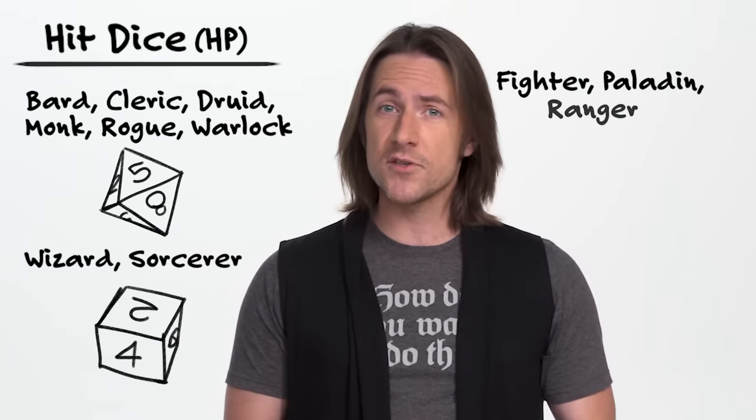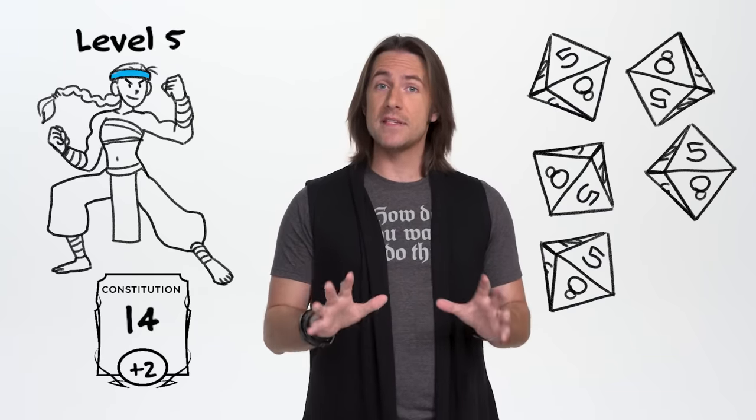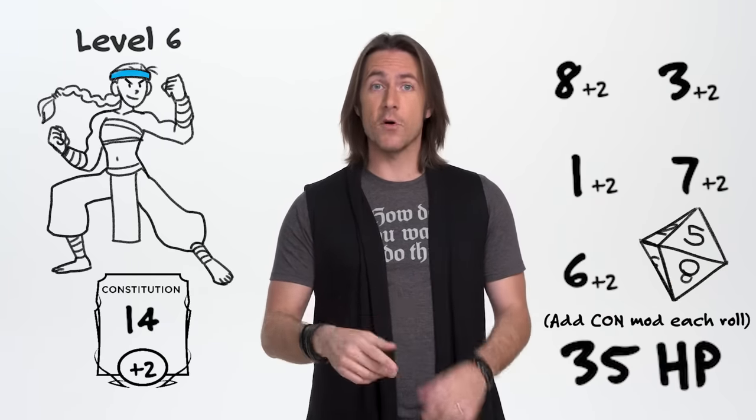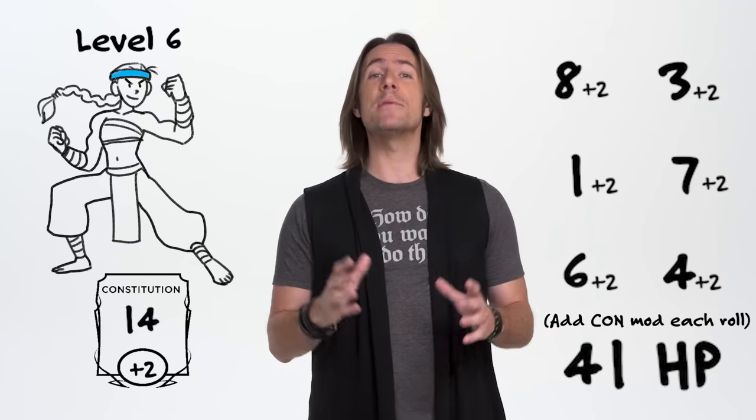Aside from the ability score improvements, there are a handful of other aspects of leveling up that are universal across each class and level. Every time you ding, your hit dice will increase by one. Hit dice are what determine your hit points, or HP. Most classes get a d8, but wizards and sorcerers get a d6, fighters, paladins, and rangers get a d10, and barbarians are the lone wolves that get a beefy d12. A level five monk will have five d8 hit dice. When leveling up, you roll that new hit die, add your Constitution modifier to the number rolled, and you'll have your new hit point total.